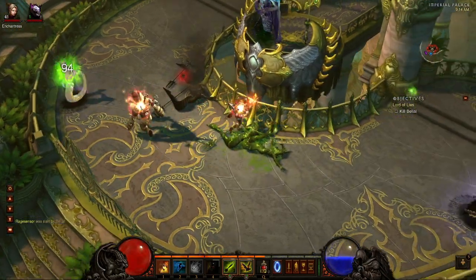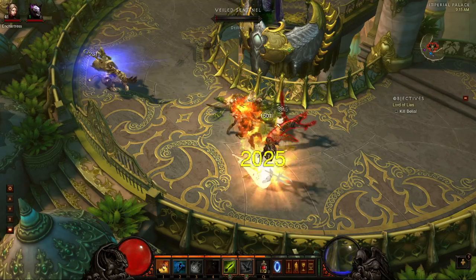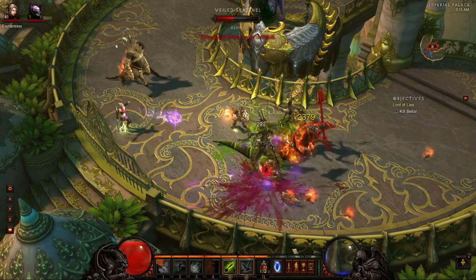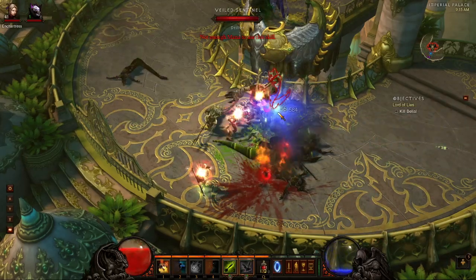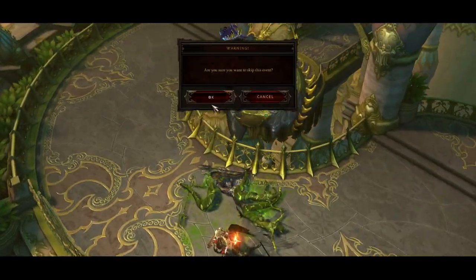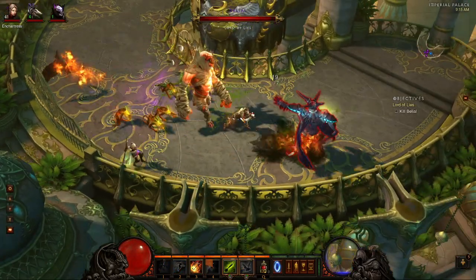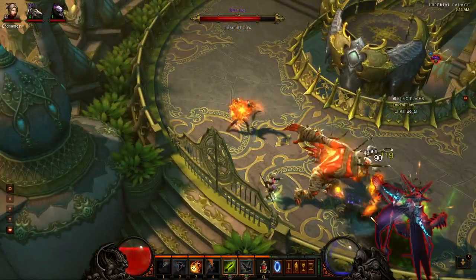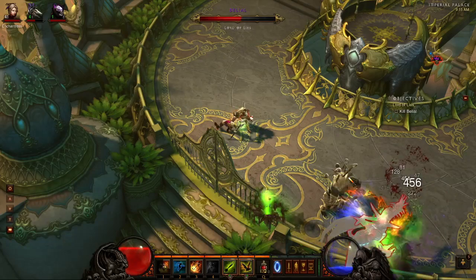Let's start out by listing the skills that I have, although I don't think those are as critical as the gear. The skills I have are the zombie dogs and my gargantuan. The zombie dogs I have with the burning dogs rune so they're on fire all the time - they do more damage that way. I also have spirit walk which allows you to escape stuns and snares and makes you invulnerable to damage for two seconds. I have sacrifice, which allows me to sacrifice my zombie dogs. I have the poison dart with splinters rune, which is actually probably the highest DPS thing you can use - it's funny because it's the first skill you get in the game but it's very useful. And then I have fire bats set as dire bats on the rune.